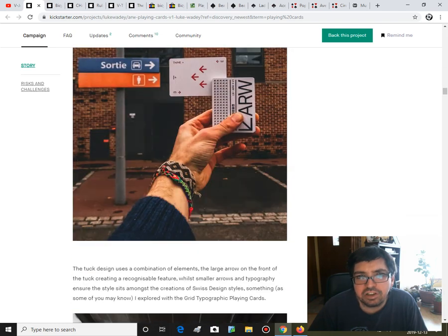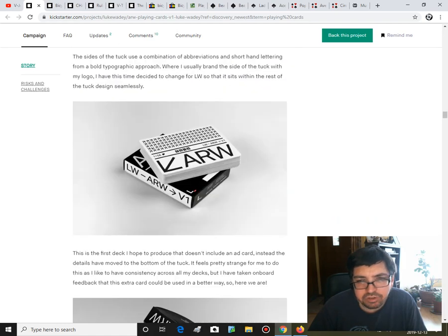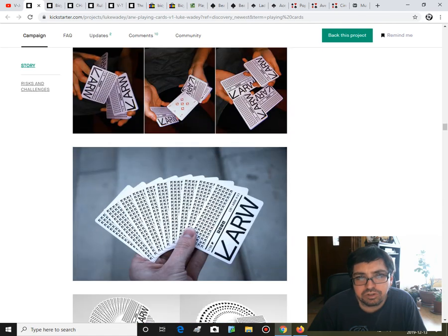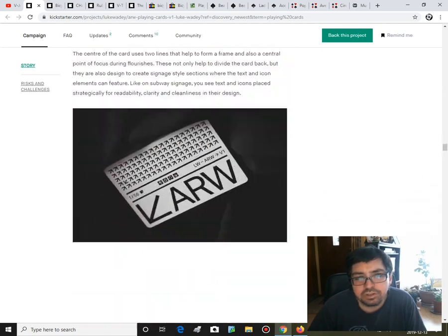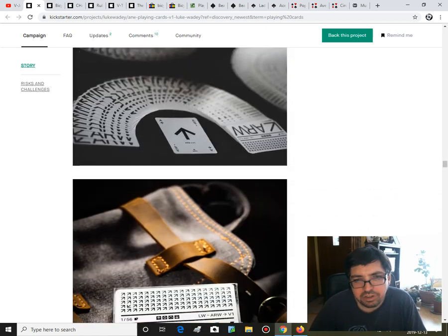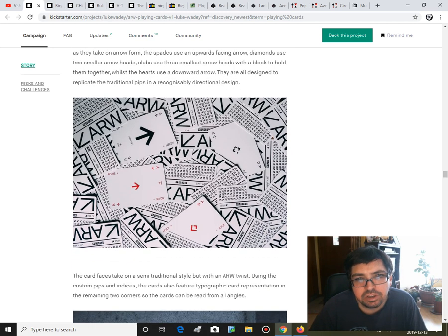I'm just not digging it. I don't know what that suit is supposed to be — I guess that's supposed to be the hearts. All I'm seeing is a bunch of arrows for suits. It does not make it usable for anything outside of cardistry. It's not very user-friendly, not readable. If you're going to play cards, you want something you can identify immediately, not have to guess. And why are the hearts and spades exactly the same — it's just a different color?